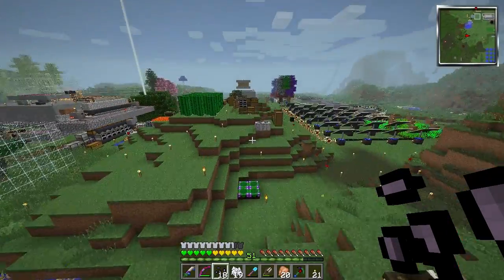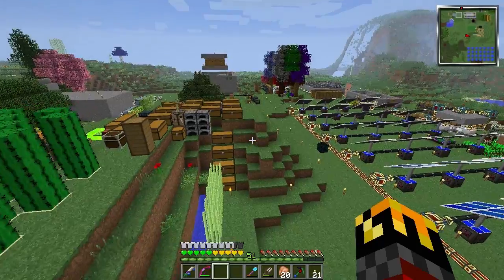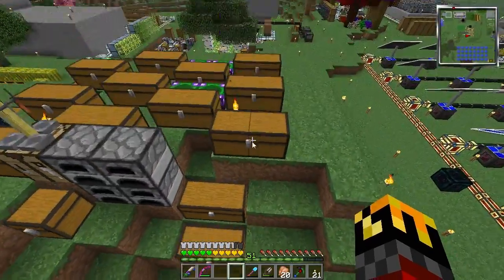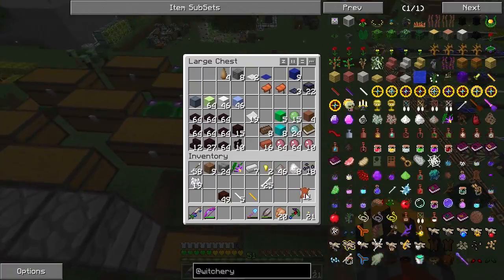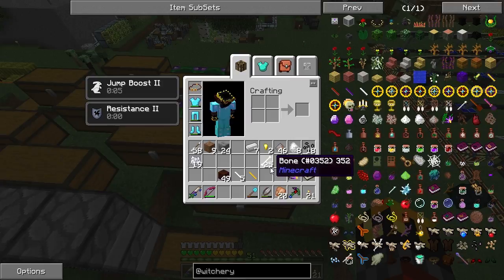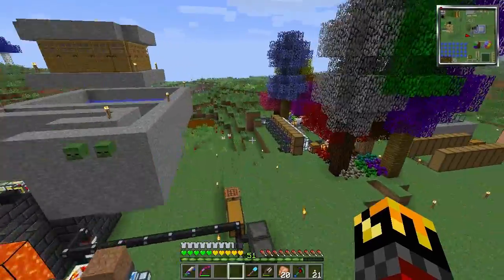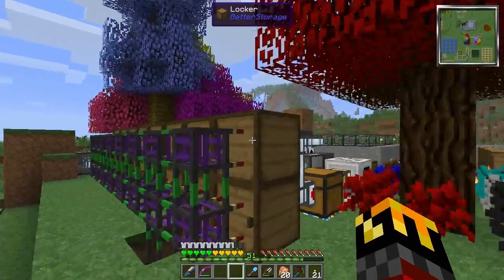I need a book — that's actually going to be a problem because I don't have books. Do I even have any leather? I do, sweet. Three paper gives me my book. I've got a belladonna flower and I need an ink sack, a feather, and a whiff of magic. I'm looking this up on the wiki — that's brown, black...